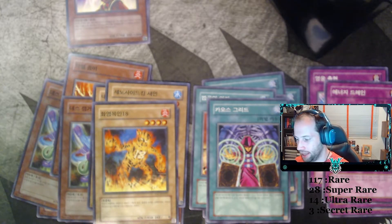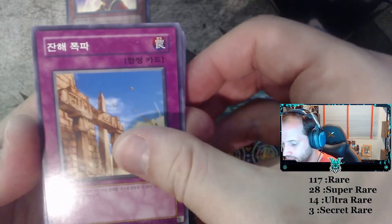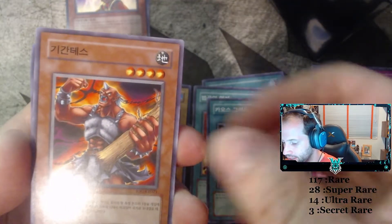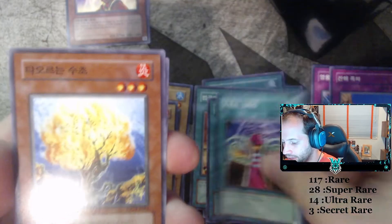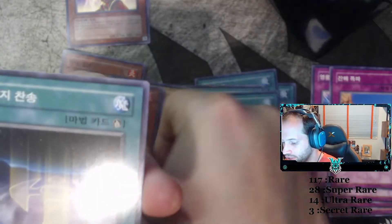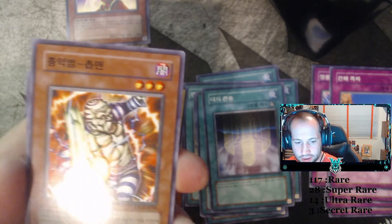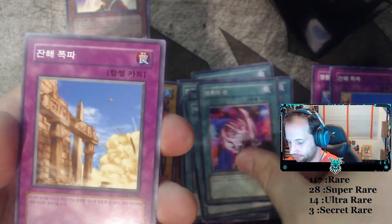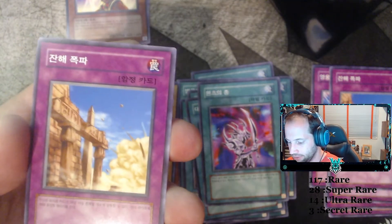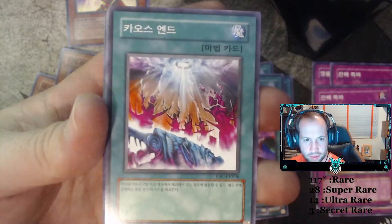Another Molten Zombie. Blasting Ruins. Gigantes. Chaos Greed. Burning Algae. Earthchant. This is the Outlaw card — Chopped Man, the Desperate Outlaw. Primal Seed. Blasting Ruins. Stealth Bird. Chaos End.